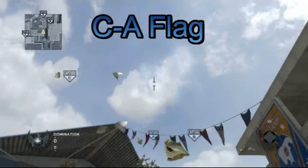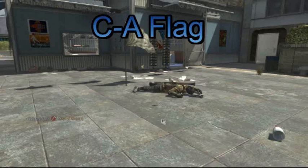C to A — jam yourself between the cement bags and the wall, aim in the centre white cloud and it'll go straight to A flag and land straight on A flag.